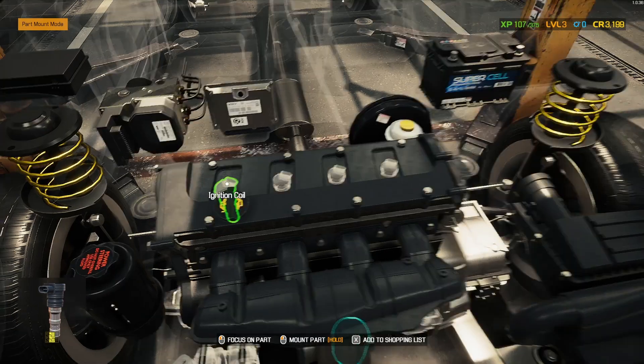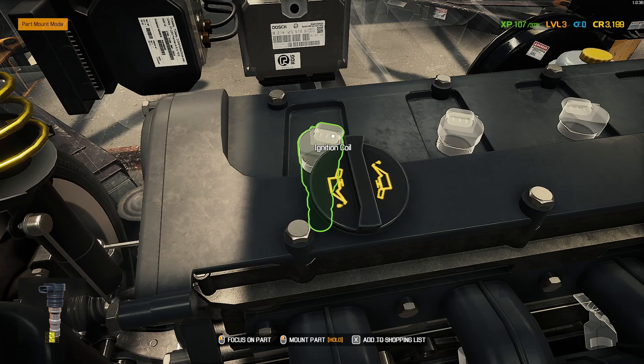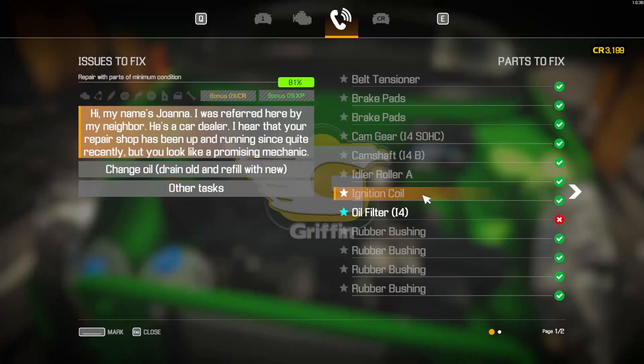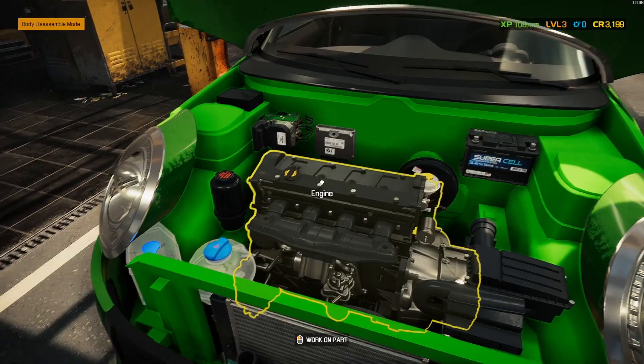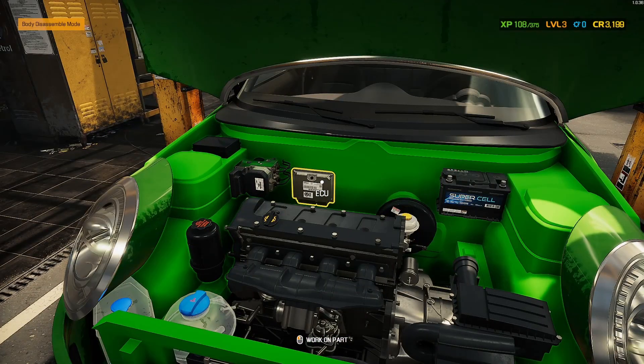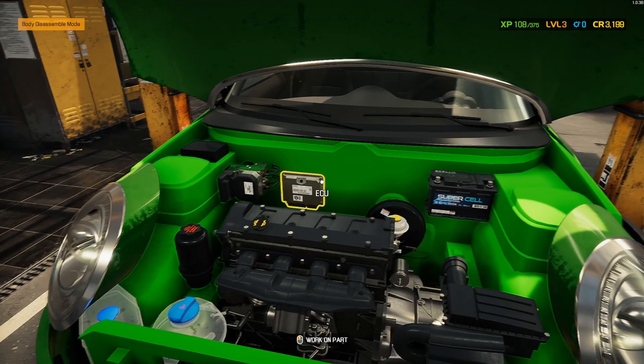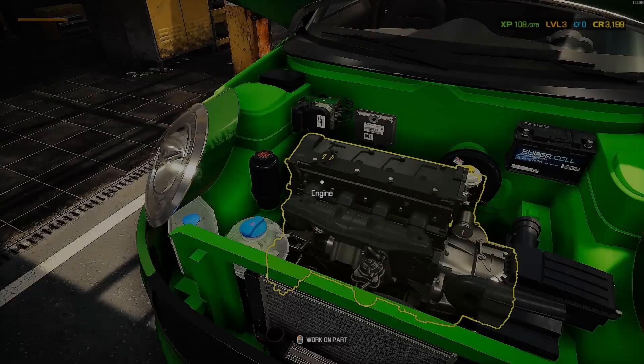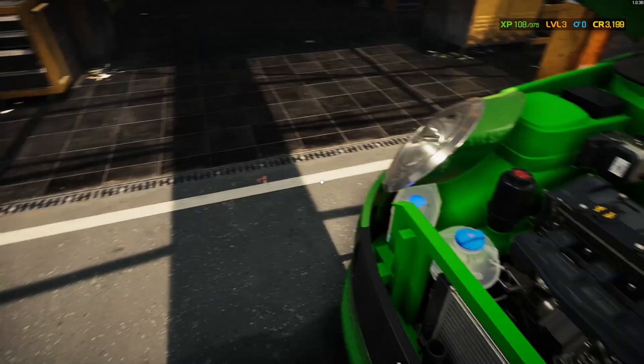The ignition coil goes on top after reassembling everything — I kept disassembling thinking I was going crazy. All of this is done. We probably need to top off the fluids because I spilled everything.